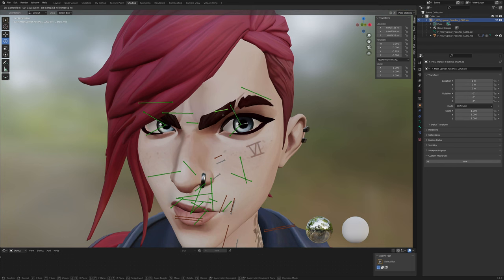Something Fortnite models can't really do out of the box is create wrinkles. Wrinkles, in my opinion, are often exactly what a facial expression needs to look more expressive. I have an idea of how to potentially add wrinkles to the face using textures, but that's for another video.